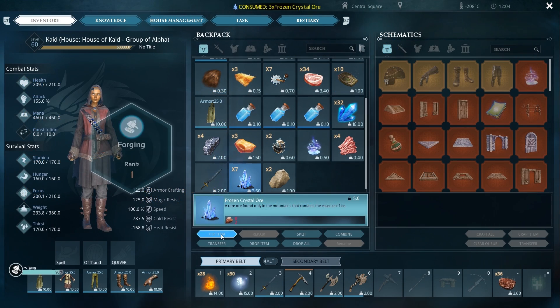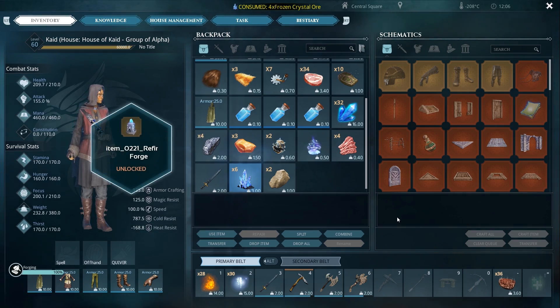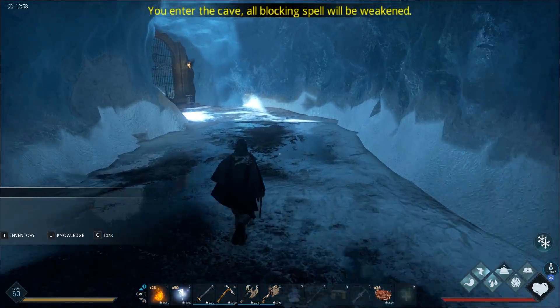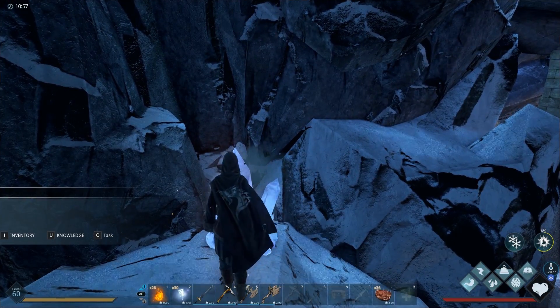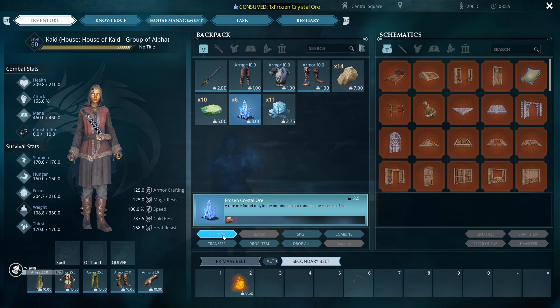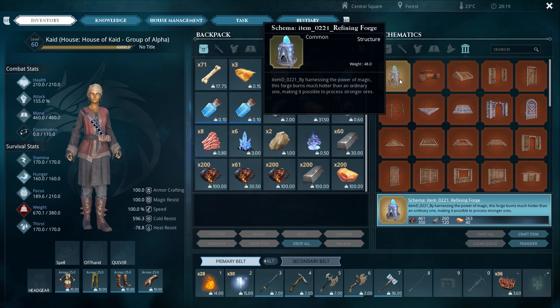Forging knowledge rank 1 will unlock the refining forge. In order to unlock this schema, you'll first need to travel to the ice caves and harvest some frozen crystals. Just like we did before when we harvested small parts from the goblins and consumed them, you want to do the same with the frozen crystals. When you've harvested and consumed enough frozen crystals, you'll be able to unlock the refining forge.